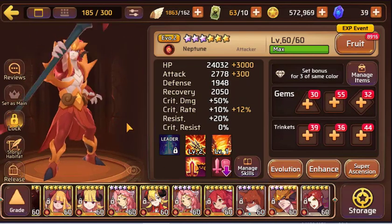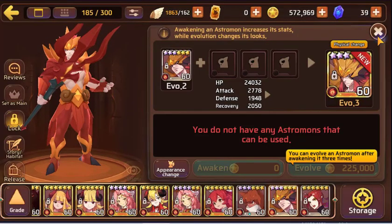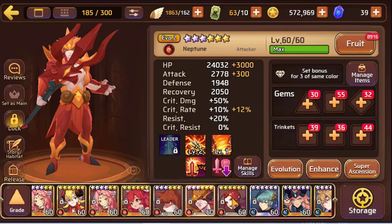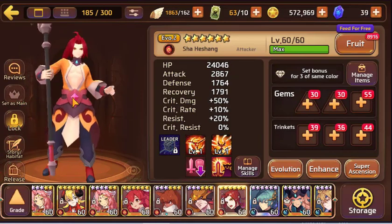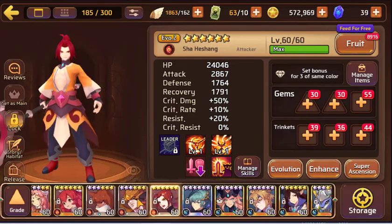Neptune — or Poseidon, whatever you want to call him. I really gotta get him to EVO 3 someday. I think he's just insanely ugly looking, which is not necessarily a bad thing, but it's just a comment. Sha Wu Jing — he's there, he's vibing. Now we come to some of my favorites.